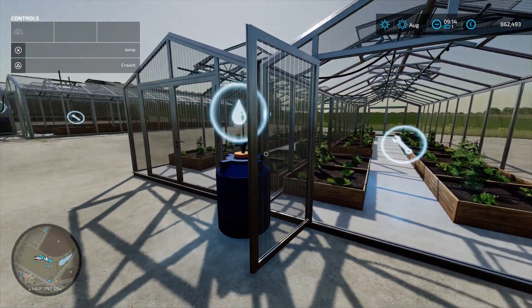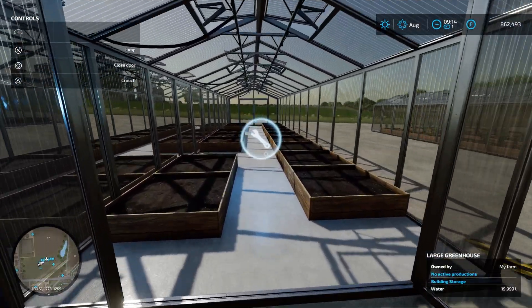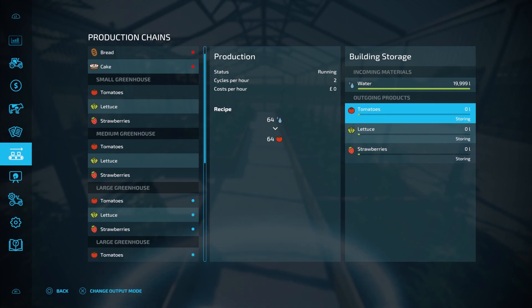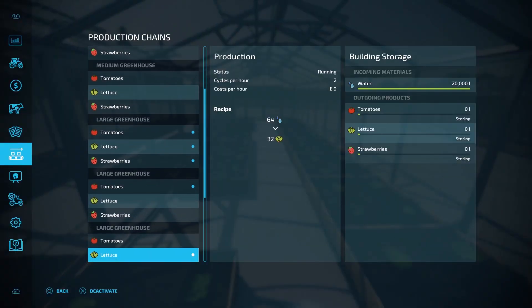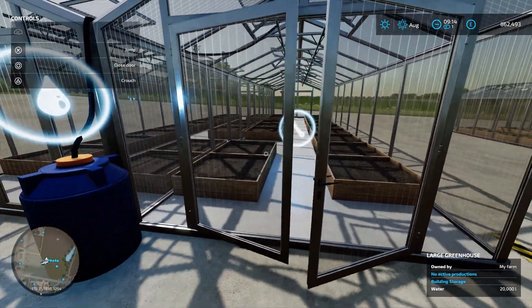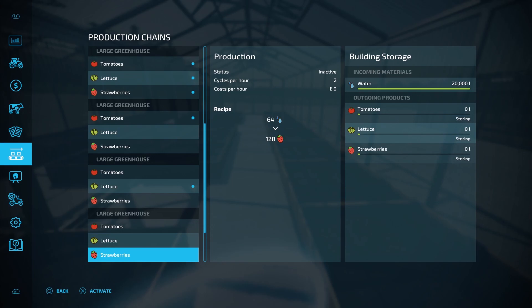That's the first production started. Now I've got three more greenhouses, all of which have water tanks. In each one I'm going to open up the production menu and start a production on one single product. In this one we'll do tomatoes and set it to storing, so that will generate a pallet outside and we can see how much we get. In the next greenhouse I'll set this one to lettuce and also put that on storing, and in the third greenhouse I'll do strawberries. I'll skip ahead and we can see how much we get from each product.